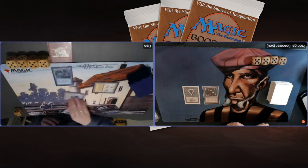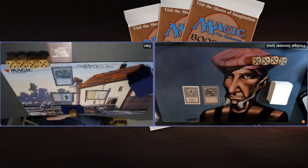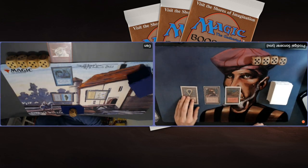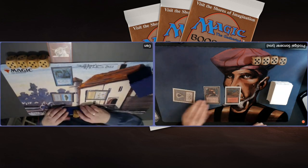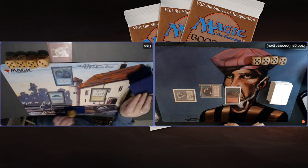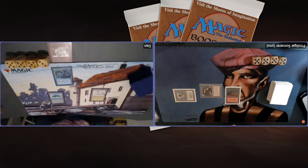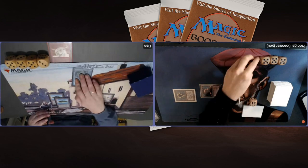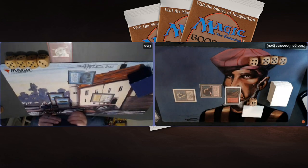Dan playing a blue land and a Merfolk of the Pearl Trident — just a 1/1. So I'm probably going to attack here. When you're facing a Library of Alexandria and you don't have an answer, the best thing to do is just put pressure on your opponent making it hard for him to keep cards in hand. Attacking here with the 2/2. Unfortunately I don't have a Blood Moon. Blood Moon — one red and two, from The Dark — turns all non-basic lands into Mountains. It would turn that Library into a mountain. Dan drawing an extra card again and attacking with the Pearl Trident, putting me on 19.